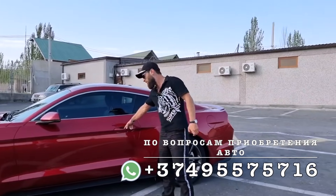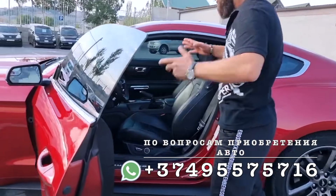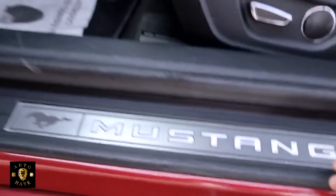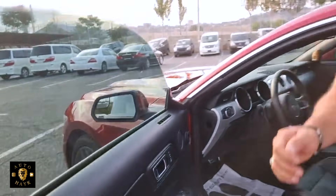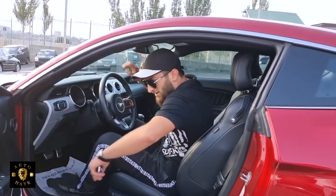Итак, пойдемте внутрь и посмотрим, друзья. С чего нам хочется начать? Как обычно, у Ford вот здесь его подсветка. Сейчас светло — не видно. На данной комплектации более 10 цветов меняющей подсветки, друзья. Динамики, музыка, экосистема. Проходи, Серега, туда садись — покажем оттуда машину.